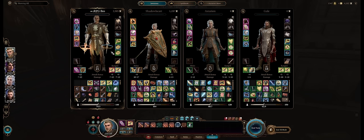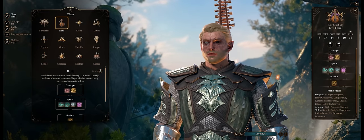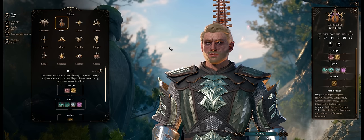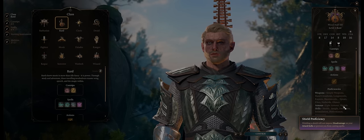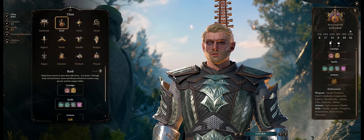The build itself is pretty simple — I've covered it in my main Swords Bard Turret build, but here's a quick recap. For race, start with one that has Dark Vision, such as Elf or Half-Elf, ideally Half-Elf because you also have higher movement and the ability to equip shields, which helps with armor class and some nice shield buffs and passives.